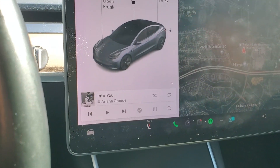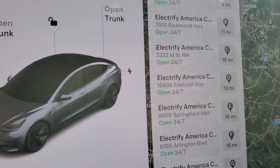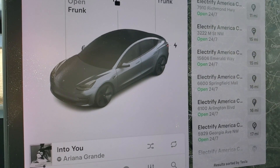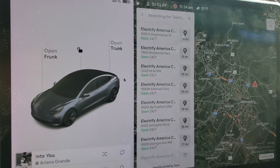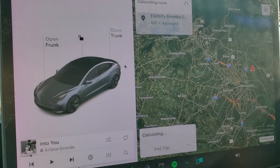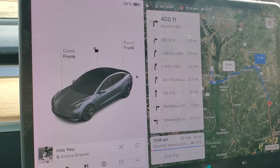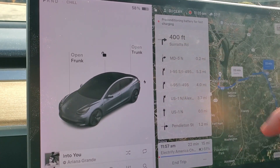Hit enter and it should automatically pull up a roster of all the ones around you. This is for preconditioning, by the way — so you understand what this video is about. I'll press 'Electrified America, Washington DC,' and with that, the word 'preconditioning' should come up — and there it is.